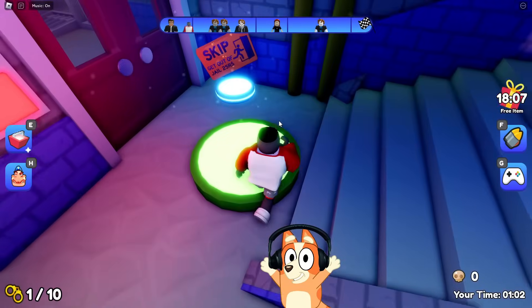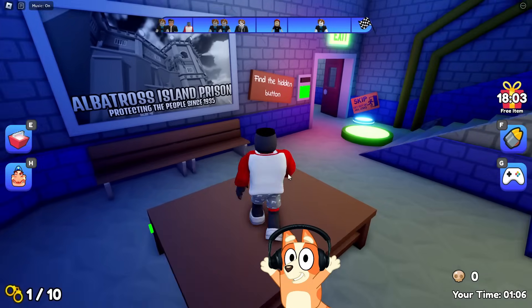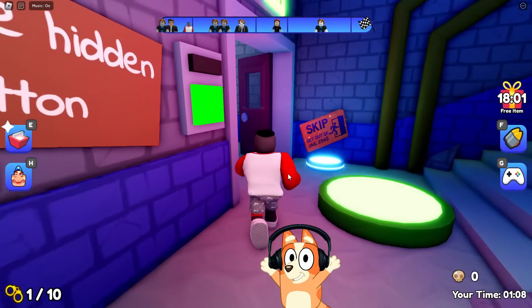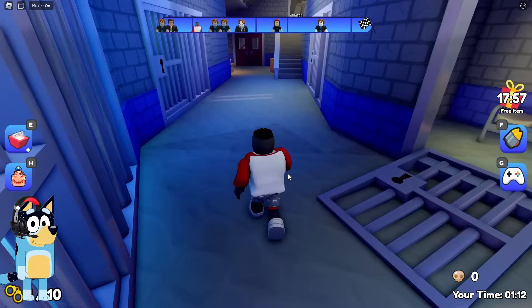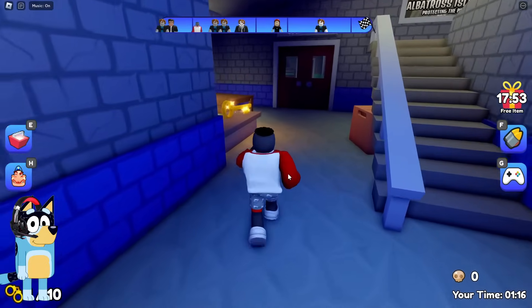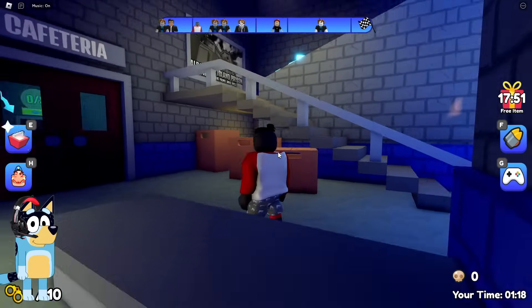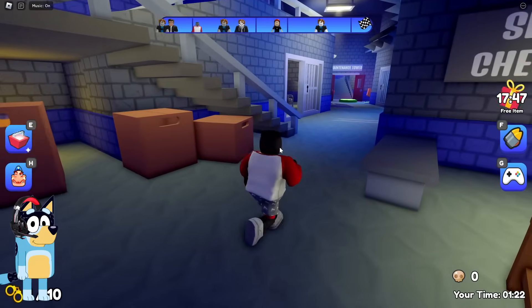Okay, now we need to find the hidden button here. It seems to me that she is under the table. Great, we clicked on it, and now we run further. Look! There are a huge number of prisoners in this prison. I really feel sorry for these guys. I would like to free them all. But now we have found some kind of key, and we need to find where we can use it.